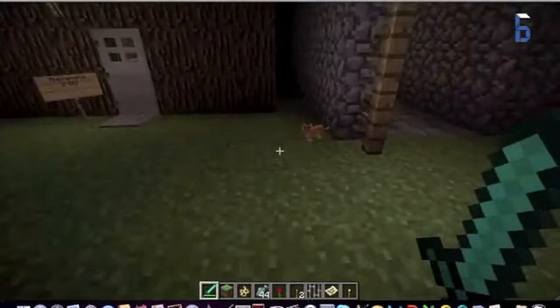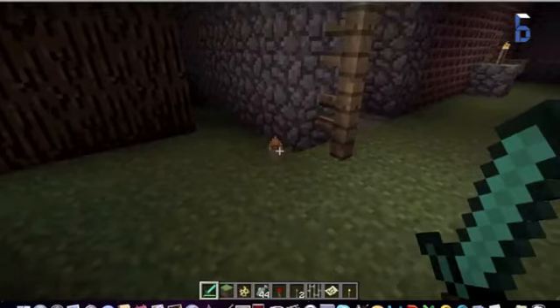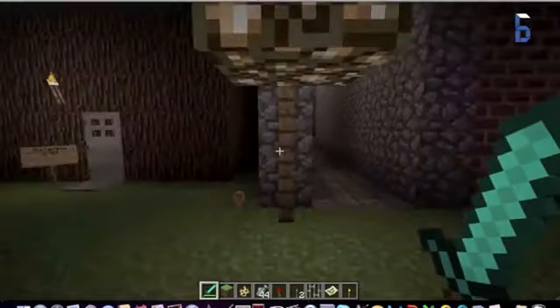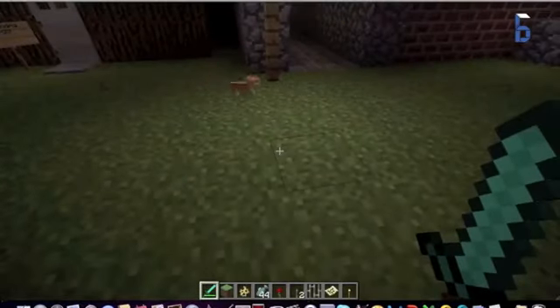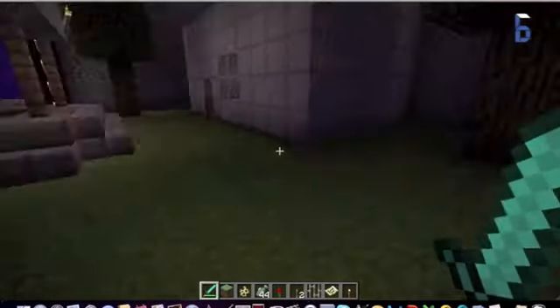Once you tame an ocelot, it looks like that — it's either black or white — that's just my kitten. You can actually mate dogs and cats to make little babies. In my next video I'm going to teach you guys how to mate them, but right now I'm going to teach you guys how to tame an ocelot.